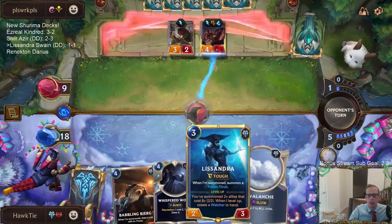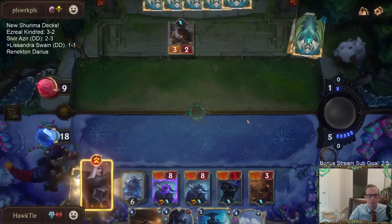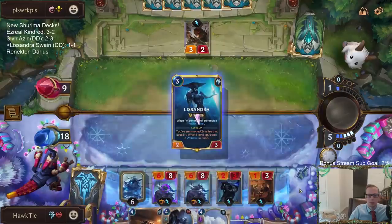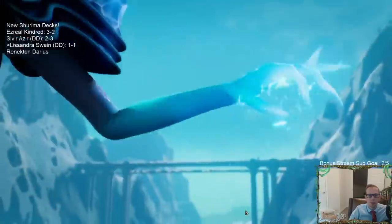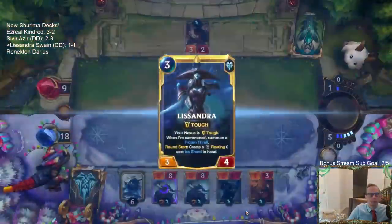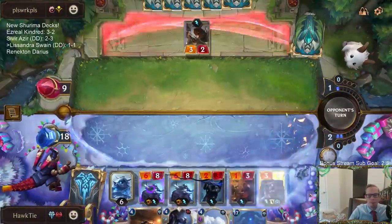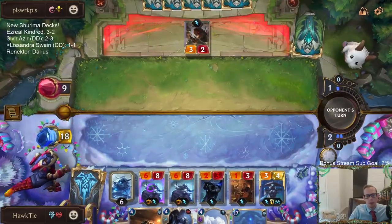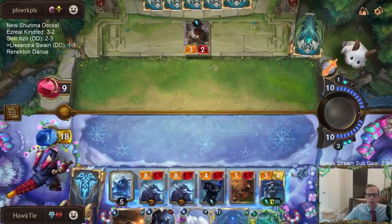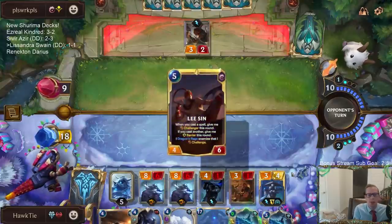We can cast the Avalanche. Now we'll create the Watcher — we got the Watcher. That was the correct order: to wait on the Deathsand. We can get rid of Barrier with this, but Barrier doesn't really matter that much.